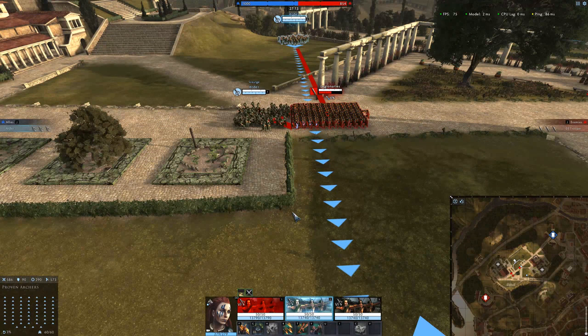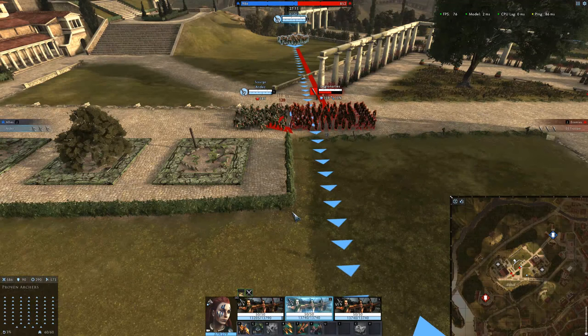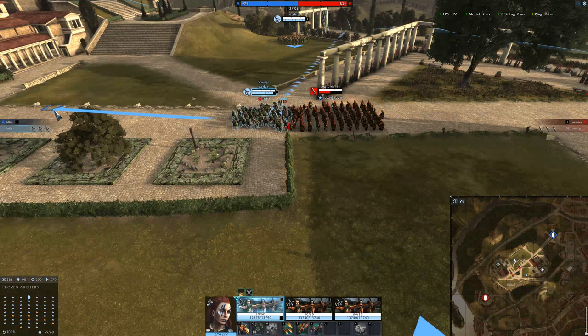If none of your allies are willing to enter melee with the unit in Testudo, you can use your archers in melee and that will also turn it off.